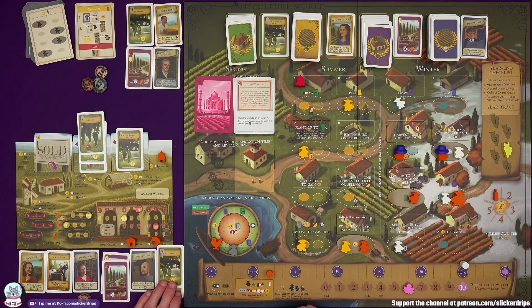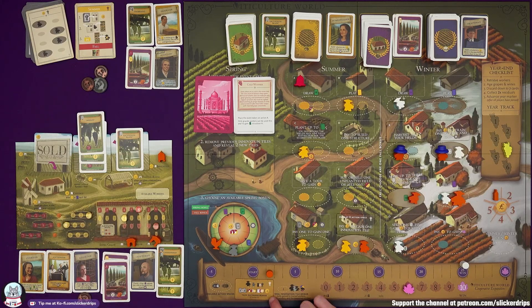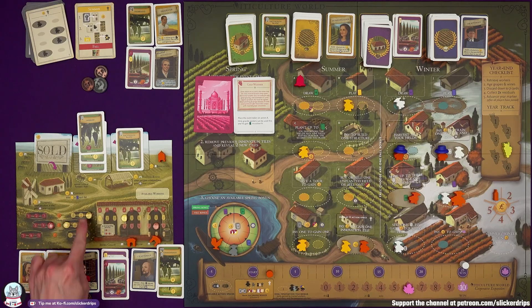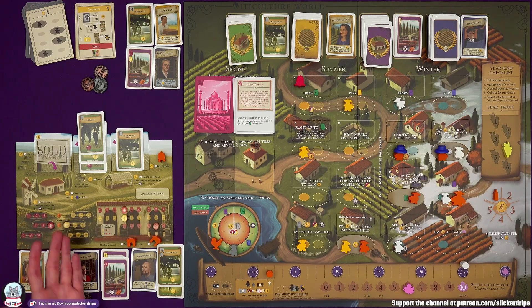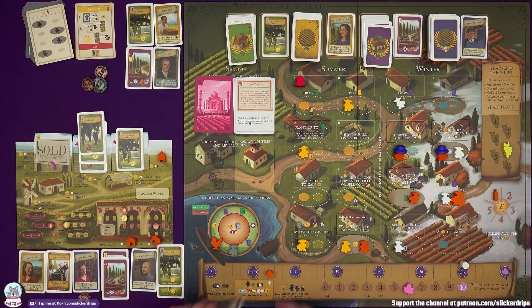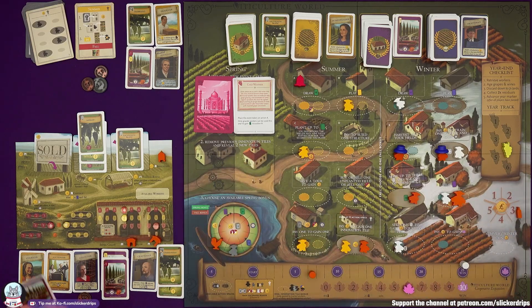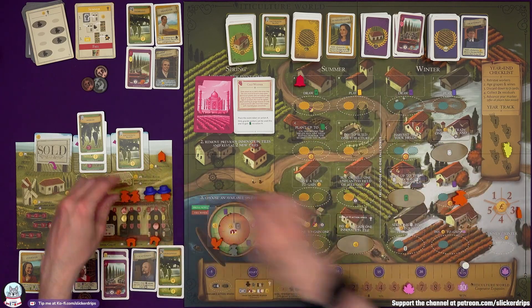I might have our money off him. Fill an order — we're on seven out of 25 we need. Two residual payments — so I'll now get six money at the end of these years. Happy with that order. That is the end of the year. Retrieve your workers. I've actually trained both my summer workers. Age grapes and wines — I need to give in the wines for the order first, then age.